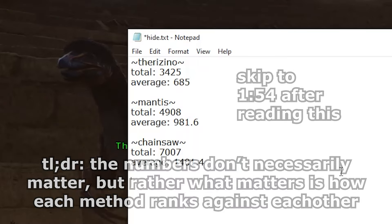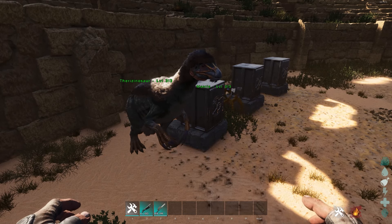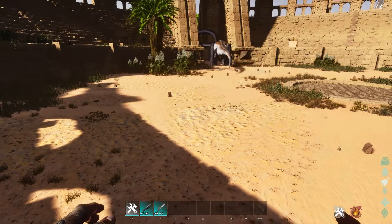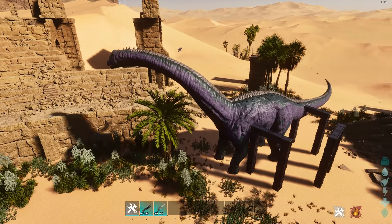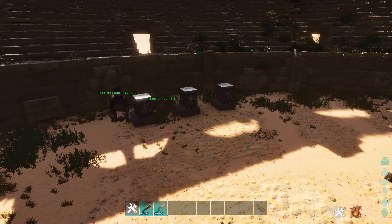So yeah, don't worry that the numbers don't match up. For part two, there's going to be kind of an obstacle course, similar to last time. I'm going to start a timer for each method. I'm going to move them from over here at their vaults to this bronto over here, where they're going to kill and harvest it. Then they're going to run over to this other guy, kill and harvest that one, then run back to their vault — and when they're at their vault, I'll stop the timer and do the same for the rest.